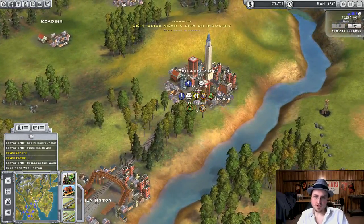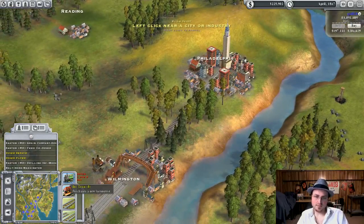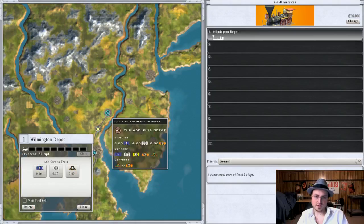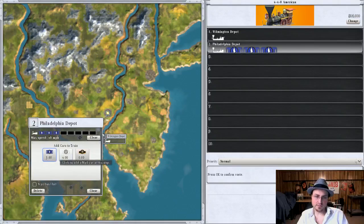Now, while there's not a very complicated supply and demand model in this game, distance still plays a part in the pricing. So they simulate supply and demand simply by distance.